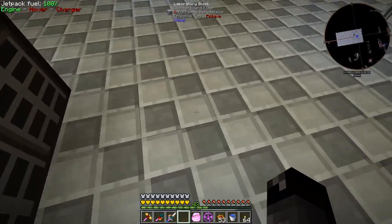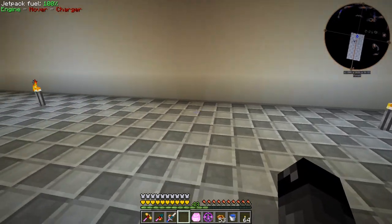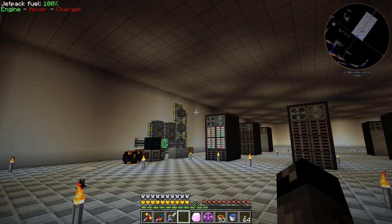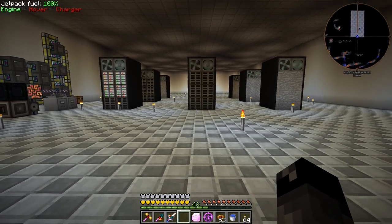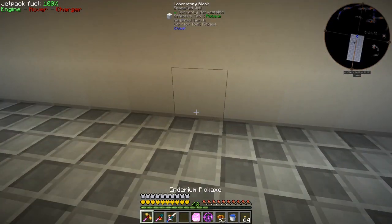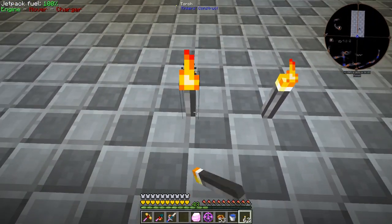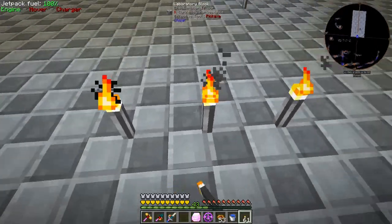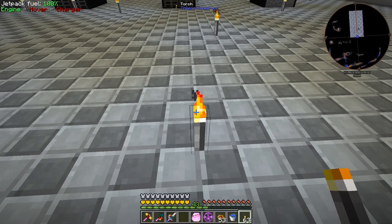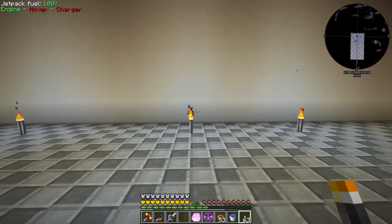We're going to put our controller close to this wall, maybe over here. The room is an even number of blocks wide so we don't have a center point block, meaning we'll have to make our controller two blocks wide eventually. We'll put the first controller block right here and assume we'll add another one beside it later.